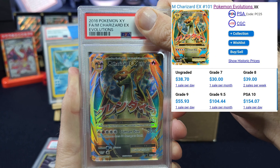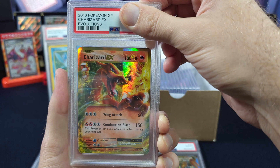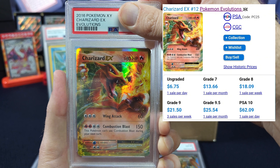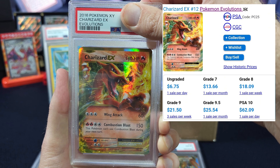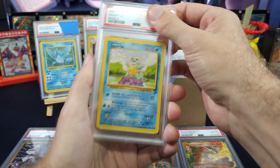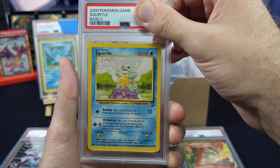Let's see if we can redeem ourselves with a Charizard EX, number 12. Grade 8 is 18, grade 9 is 20, PSA 10 is 60. Three, two, one — okay! Wow, four for four on tens from Evolutions — not bad. Wizards of the Coast time!